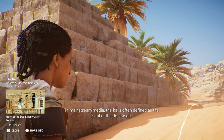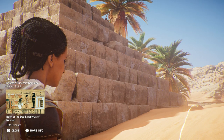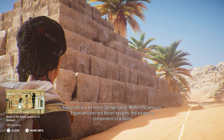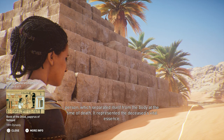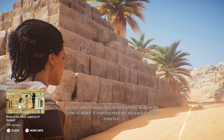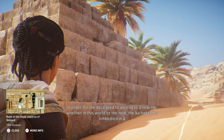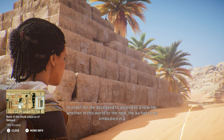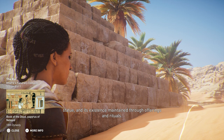In mainstream media, the Ka is often defined as the soul of the deceased. The truth is a bit more complicated. Within the ancient Egyptian funerary belief system, the Ka was a component of a living person which separated itself from the body at the time of death. It represented the deceased's vital essence. In order for the deceased to ascend to a new life, whether in this world or the next, the Ka had to be embodied in a statue and its existence maintained through offerings and rituals.